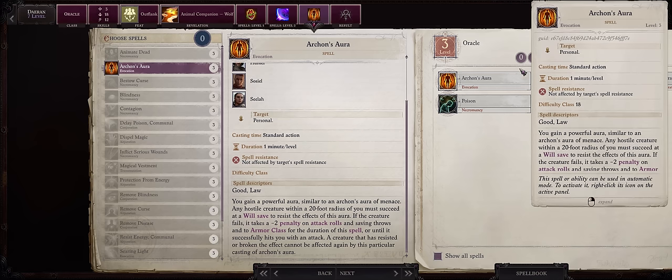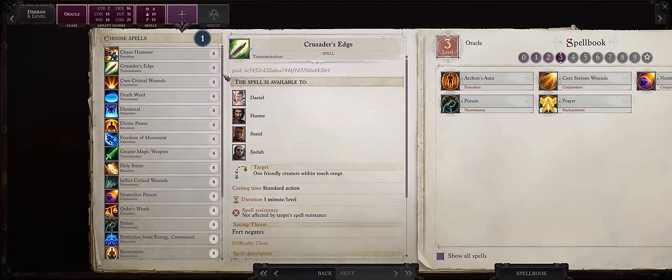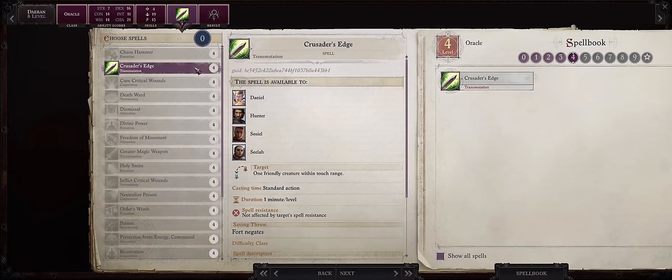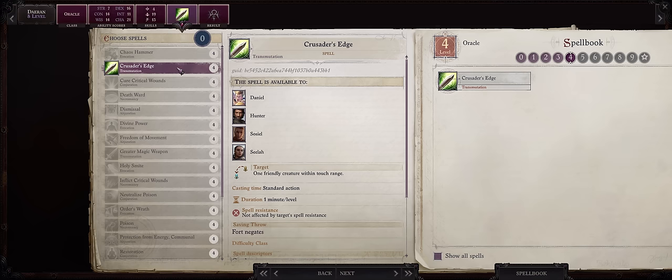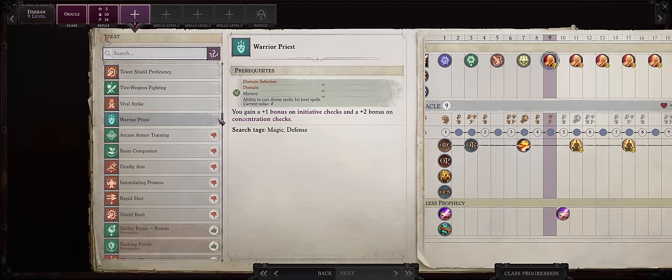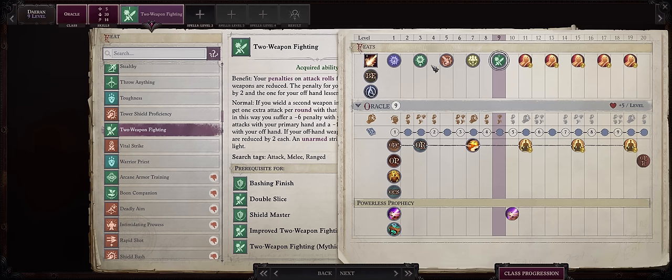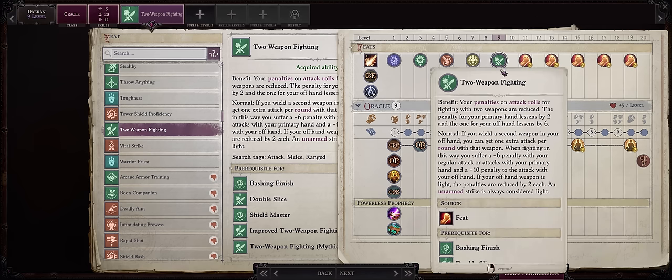Since Archon's Aura surrounds Daeran and he will be fighting at melee, you can easily hit all of the enemies with it. It bypasses spell resistance and offers a save, but Daeran has very high Charisma for the DC. For your first level 4 spell at level 8, always Crusader's Edge — you definitely want every melee character, including pets, to always have this spell. It's that good of a buff. For our level 9 feat, at last our first Two-Weapon Fighting — so now Daeran has three attacks with the main hand when you consider Haste, and another with the off-hand, and very soon they will achieve very high critical range.